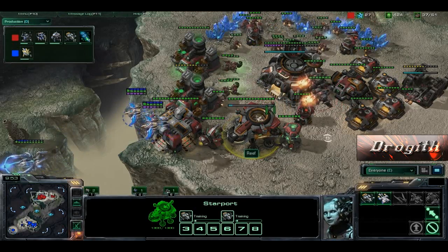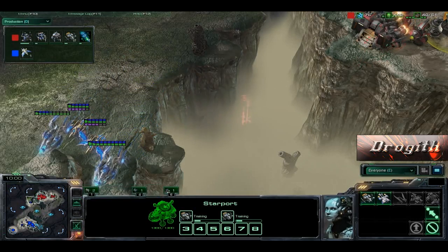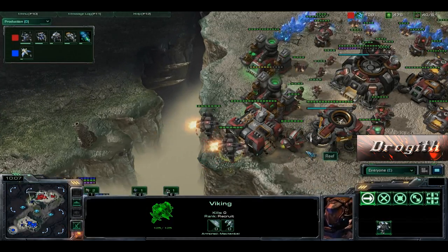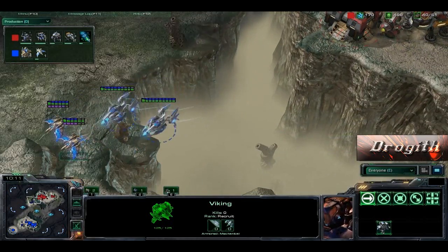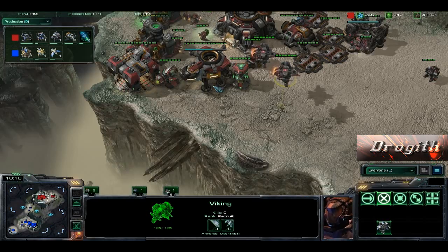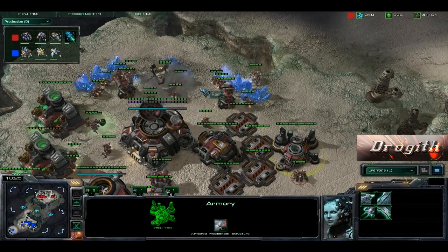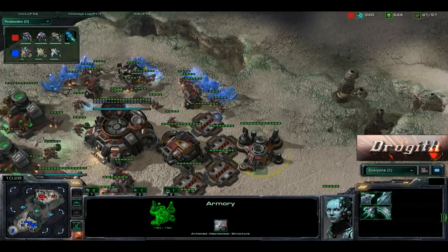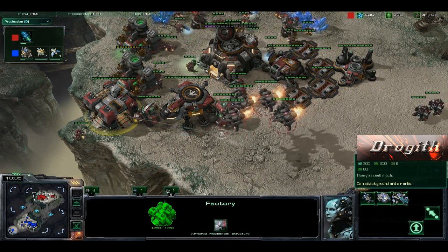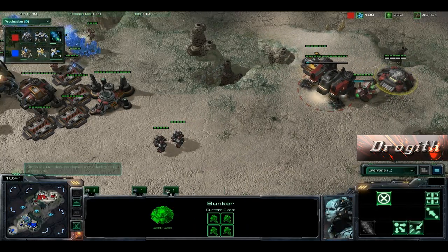Will they melt it away? The Phoenixes — not going to come in, waiting for reinforcements. Silly Vikings coming over taking pop shots. It looks like we have kind of four Vikings. And we can now get — there is a tech lab on there — we can get Thors out now. So four Vikings, a couple Marauders, a couple Marines over here.